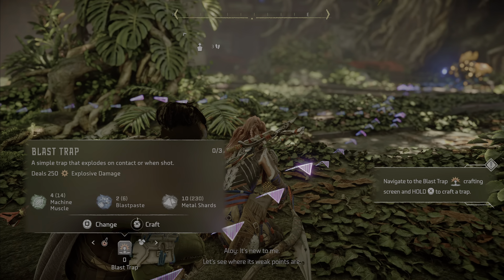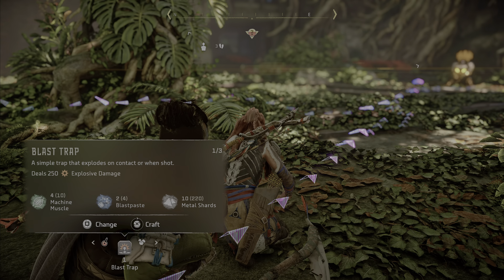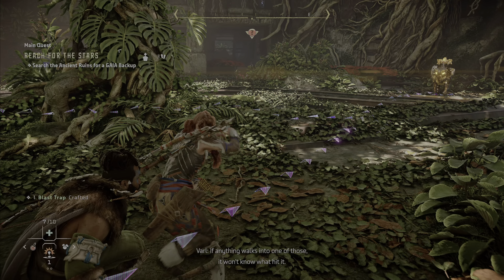Let's see where its weak points are. Maybe we should craft some traps — it could help us get by. If anything walks into one of those, they won't know what hit it.